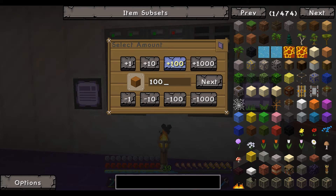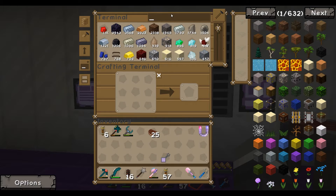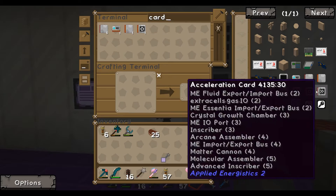Okay, we're starting. Oh — I thought we made those advanced cards. We did make them, we just didn't have acceleration cards yet — they're being made now.